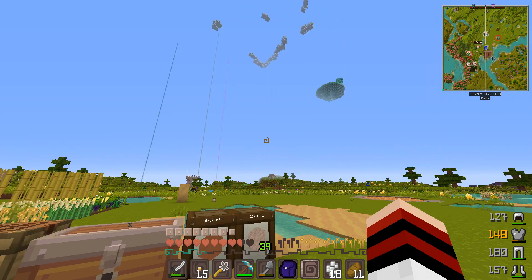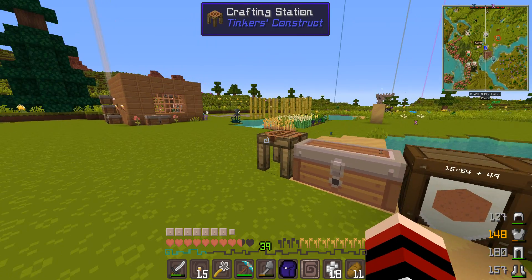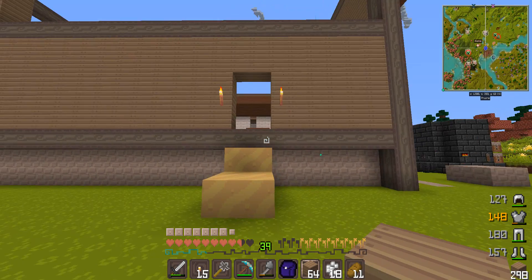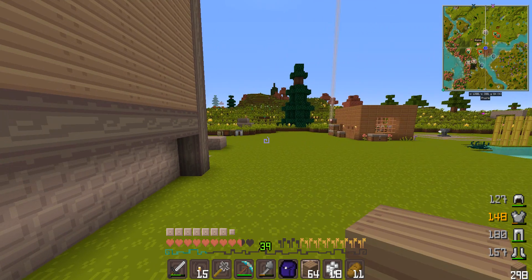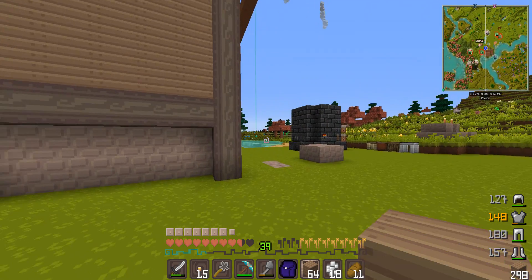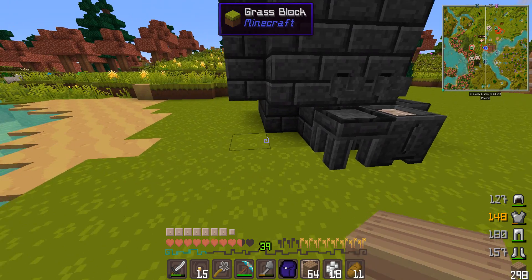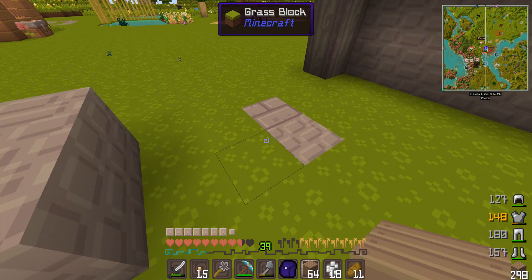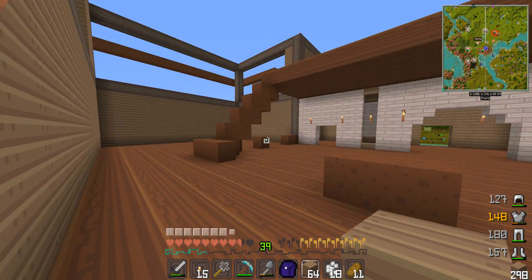I'm getting so tired of seeing saplings planted around everywhere, and spending so much time cutting trees just to have the ability to build. There must be a cave underneath me because a creeper is showing on my map right here. I need to turn the monsters off so they leave me alone.